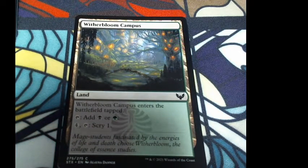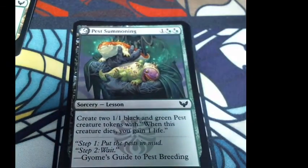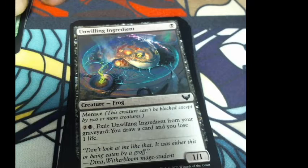Witherbloom Campus enters the battlefield tapped, add one black or one green; pay four colorless and tap to scry one. We got scrylands. Pest Summoning — create two 1/1 black and green pest creature tokens; when this creature dies, you gain one life. That's one colorless and two hybrid Witherbloom mana. Unwilling Ingredient: one black for a 1/1 with menace. For two colorless and a black, exile Unwilling Ingredient from your graveyard — draw a card and lose one life.